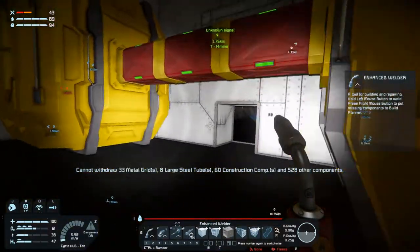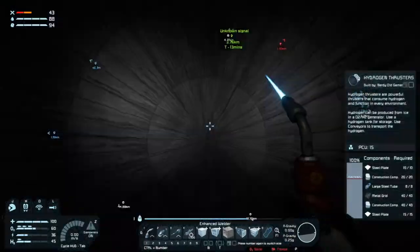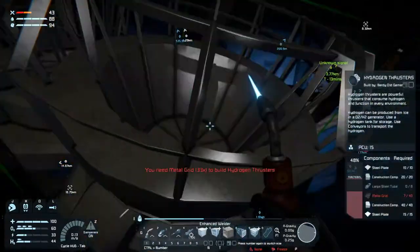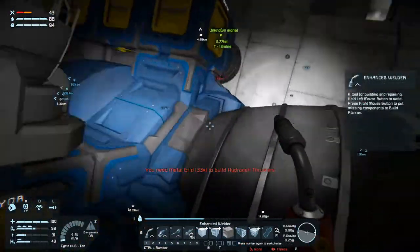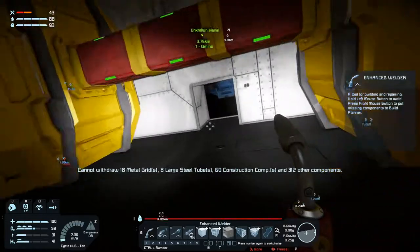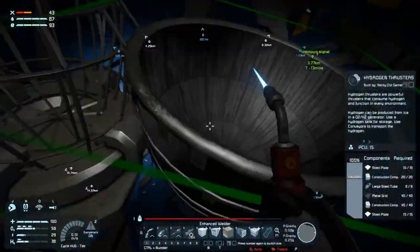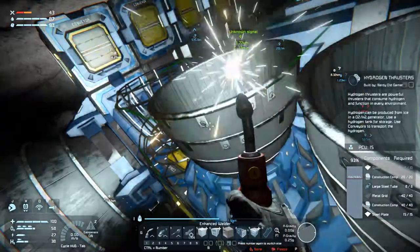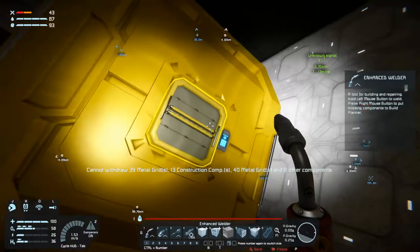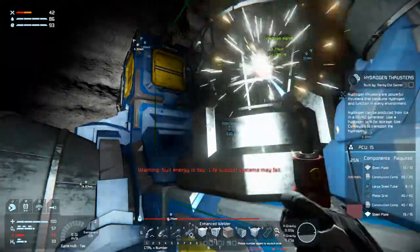We're using up a lot of power here. We basically have to fill up on energy every five minutes because we're building so much, which is really annoying. We just filled up and now we're down to 31%.